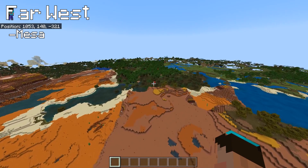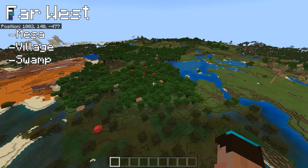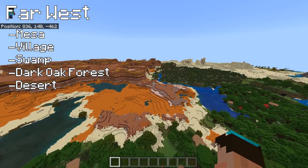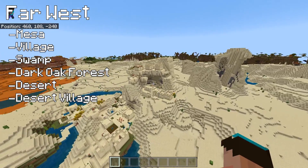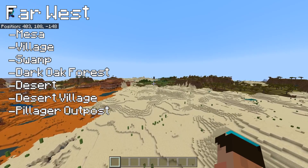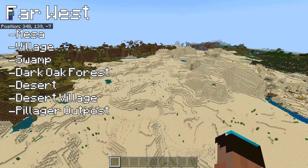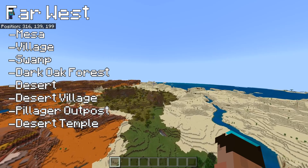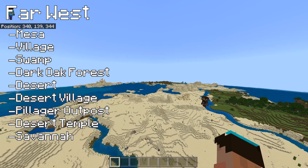Coming out just past the Mesa on the right-hand side we've got another village - a fairly decent-sized one. We've got a bit of swamp and a dark oak forest. And at last we appear to have found ourselves a bit of desert. It's quite common for Mesa to border onto desert. Desert village right down there, decent size, with some interesting mountain shapes. There's another pillager tower over in that direction. We can see a desert temple right there with a deep ravine next to it. A savannah is also coming in - I think we've got all the biomes except jungle now.